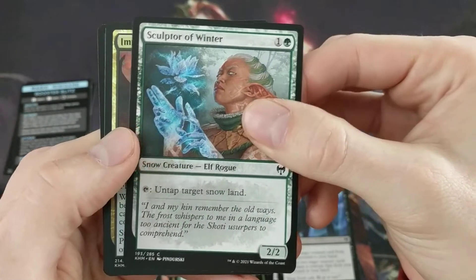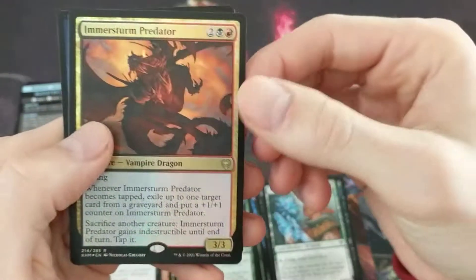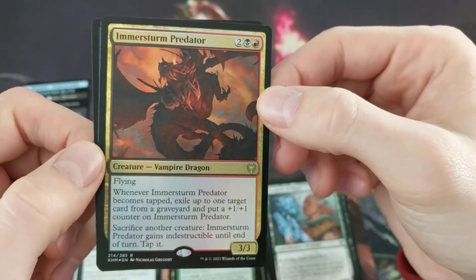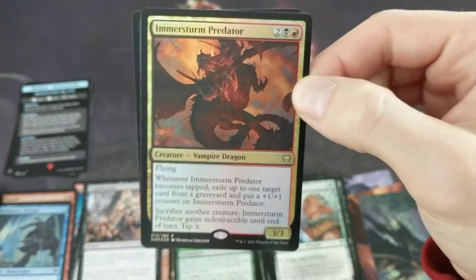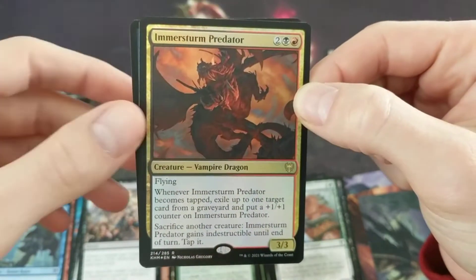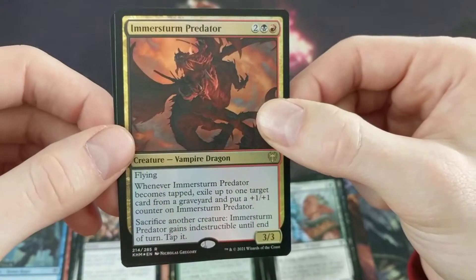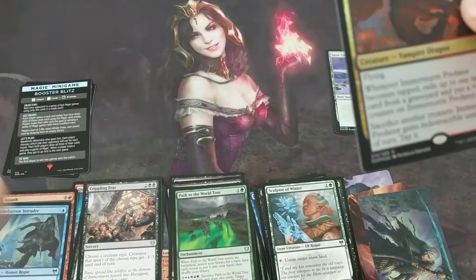Then we have sculptor of winter and a three rare pack — this is a foiled Immersturm Predator, a vampire dragon, which is really cool because I love vampires and I love dragons. Those are probably my two favorite tribals. Unfortunately I'm not a huge fan of this card, I wish it was cooler, but it's not bad.